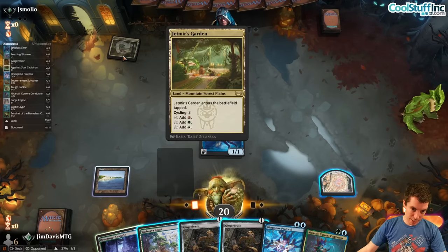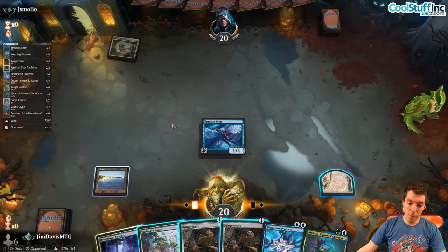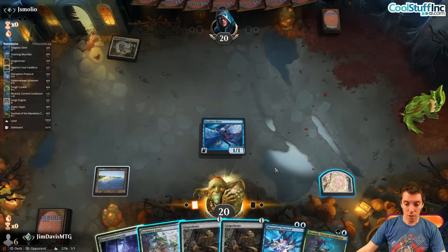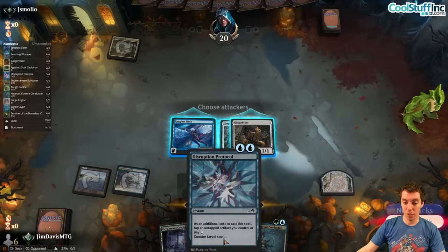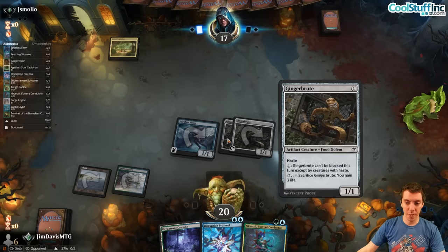We see a Jetmir's Garden — could be a multicolor domain deck, which Protocol is very good against. Brute, Brute, then Conductor and Map immediately. Obviously Sunfall is a long way away so from the beats, folks — freaking mono-blue beats. Ginger Brute's correct art.